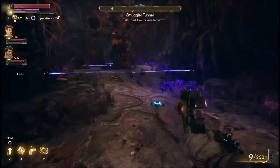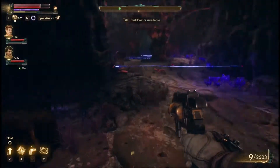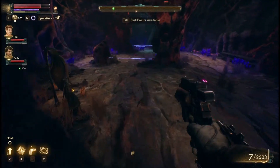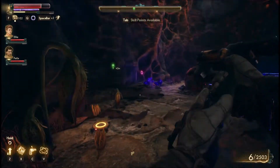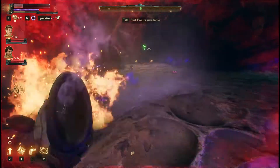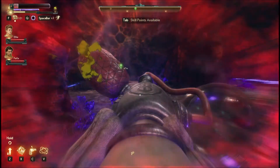We have entered the smuggler tunnel and it looks like there's going to be a bunch of laser wires we're going to have to deal with. We're going to have to jump over them — we can't just shoot them. Jumping over them is how it's going to solve the problem very quickly and easily. I'm hurt, I should heal myself.